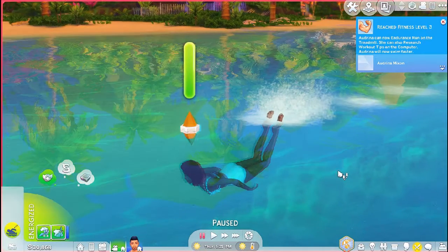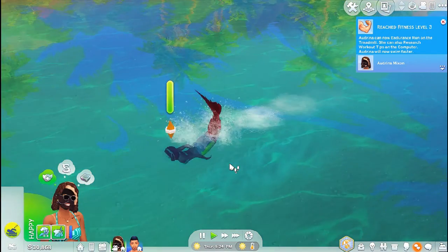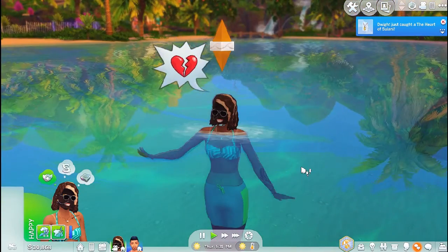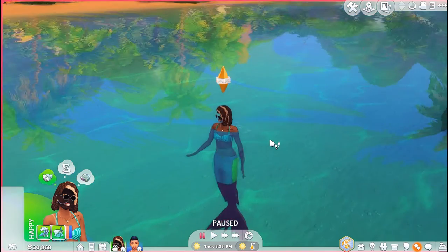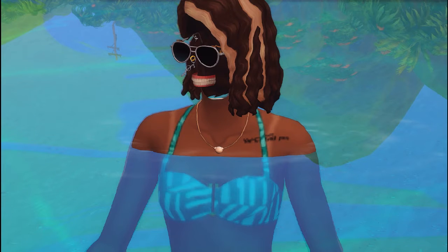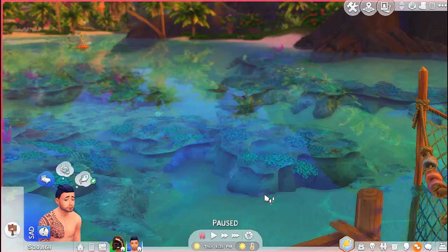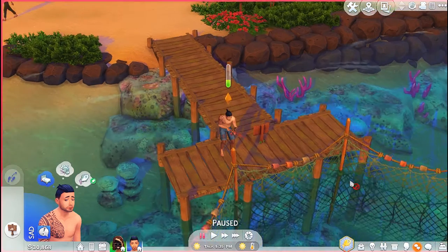What the hell, why is she swimming like that? She's a little mermaid — a scary mermaid. Girl, your pants are on your legs like a tail! What the hell — she's a mermaid but she's an ugly mermaid! I need to go into Create-a-Sim and fix up this mess. She looks like something out of a movie — I can't remember which one. Alright, they're done so they can go home.